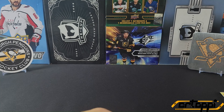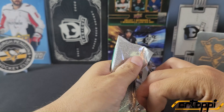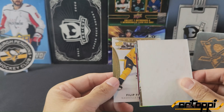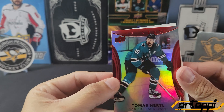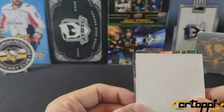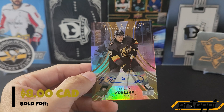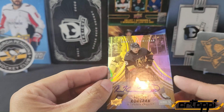Last pack — hopefully we can get something. We got a Flurry, good decoy. We have Philip Forsberg. Let's go with the red base — Tomas Hertl, 389 of 499. And the last card is going to be a Trilogy Rookie Premieres — now this guy follows me everywhere — it's out of 449, it's going to be the auto: Caden Korczak. I believe I pulled his jersey in the last break, so nothing too huge there, but at least we did pull an auto — so that's nice.